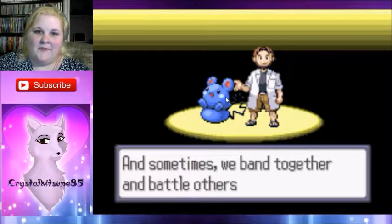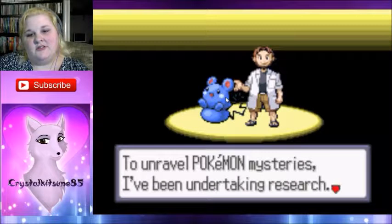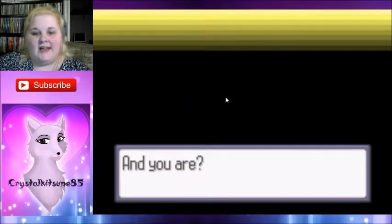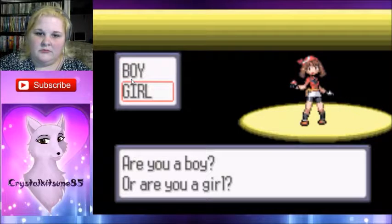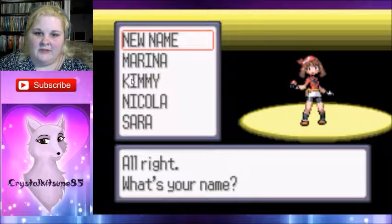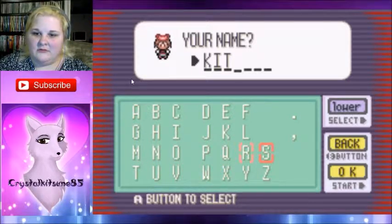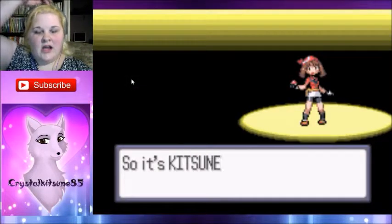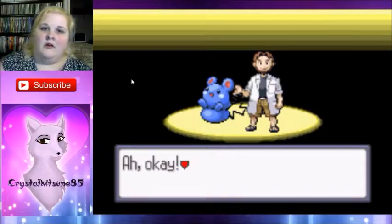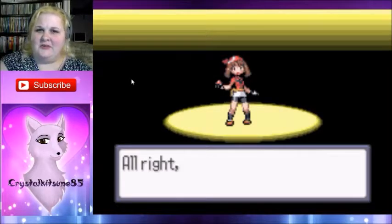Blah blah blah, et cetera. If you played Red and Blue and Gold and Silver prior to this, you already know the whole spiel. I am a girl by the way — I'm playing as a girl character. What's your name? We always do this — it fits perfectly. I always do Kitsune because it always fits.